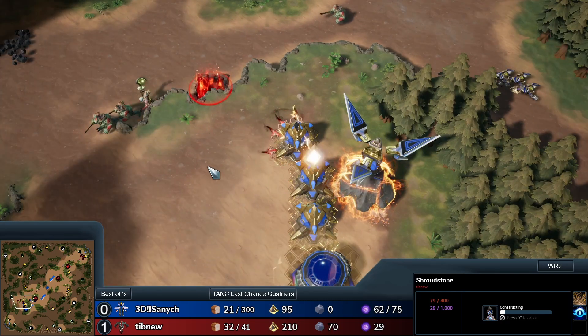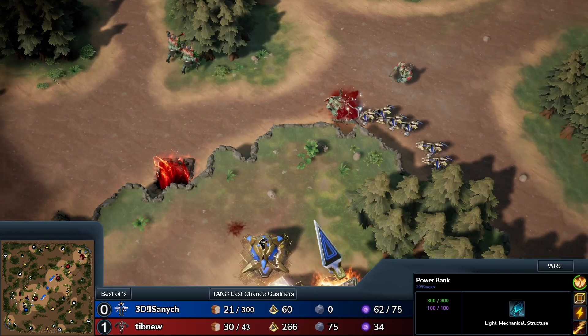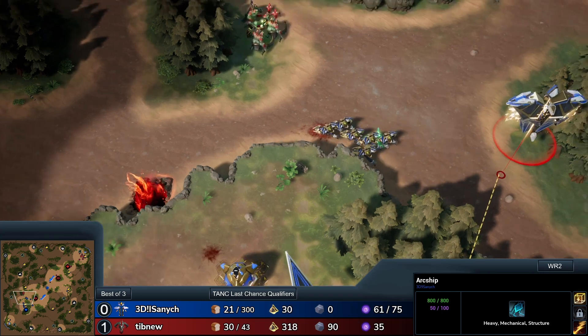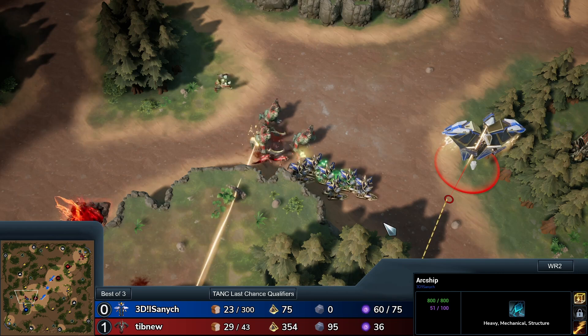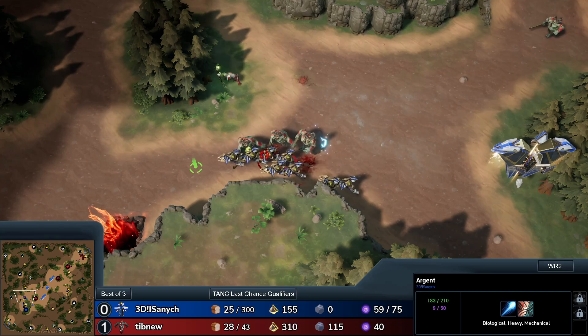A Shroudstone being put on the low ground here. Tries to start around. Sovereign's Watch comes down, tries to get that deterring down. These Argents are going to try and march in — their job is to try and get rid of that Shroudstone that's coming down. That's really frustrating. Arcship comes down — Arcship provides healing. It has the ability to heal nearby units. As long as they don't take any more damage, they'll heal for a period of time. It's decent, especially for ranged units like Argents.